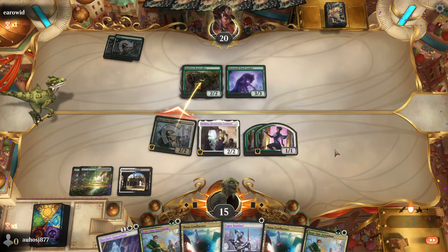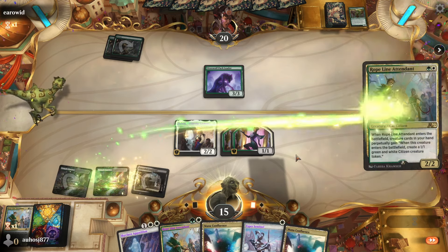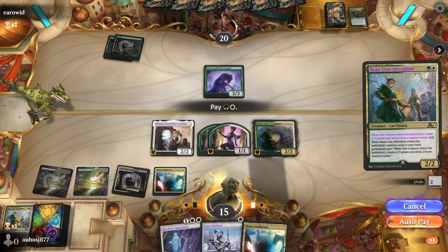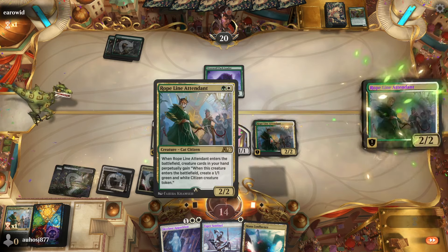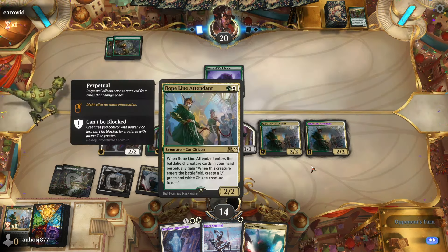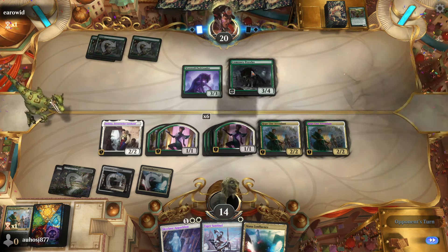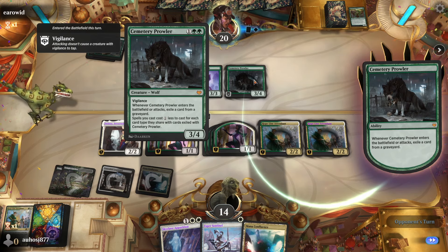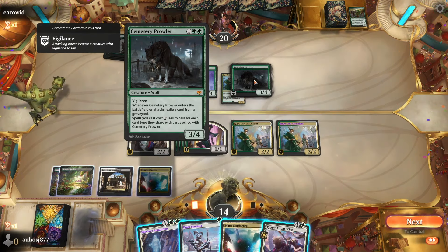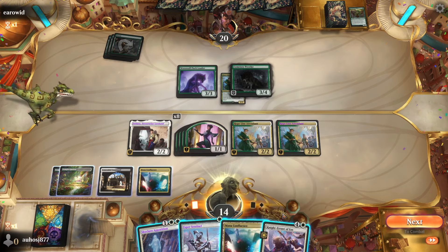They trade with the 2/2 — people often don't know how Rope Line works since it's a digital-only card; once it's in play it just looks like a 2/2 and people assume it's more valuable than it is. We see a new card that exiles from the graveyard to reduce spell costs — never seen it before. Knight-Errant of Eos is an excellent draw.